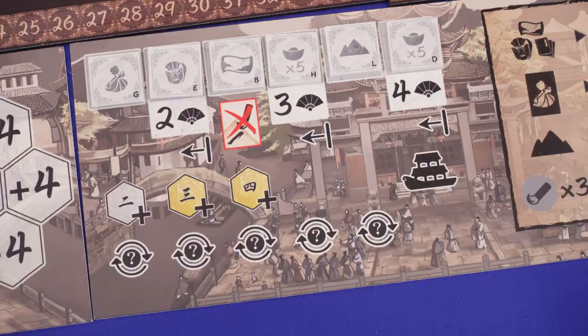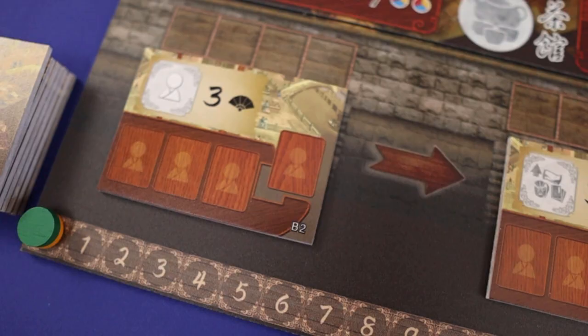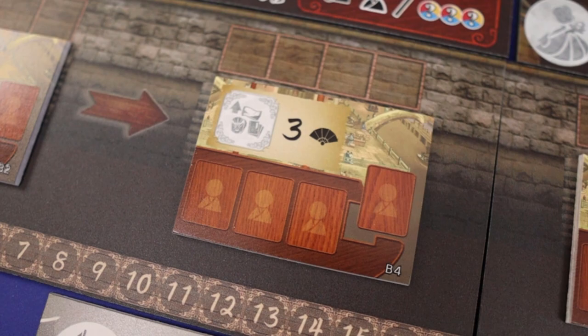After rounds 2, 4 and 6, all players will score those objectives, with later rounds worth more points and earlier objectives scored multiple times. The boats are also replaced by new private boats, each with a single objective. These work differently, in that whichever player has the majority of servants at the end of the game is the only one to score the objective.